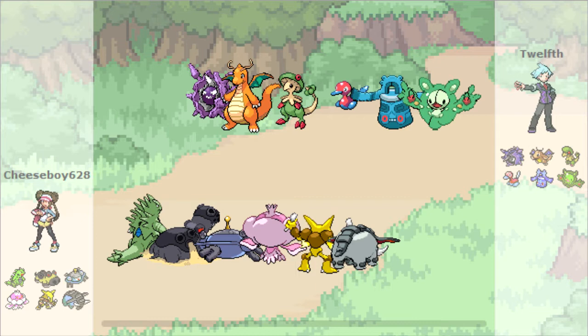The rest of the team: Magnezone handles all the steel threats, Jellicent as another special wall, Donphan as a physical wall who can also spin, and then Alakazam can just hit hard especially.